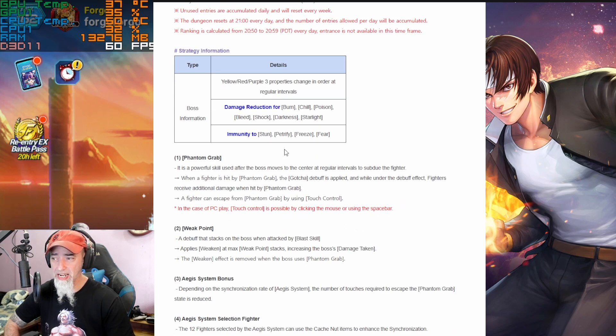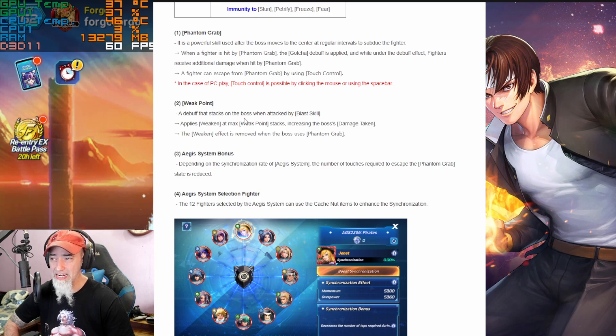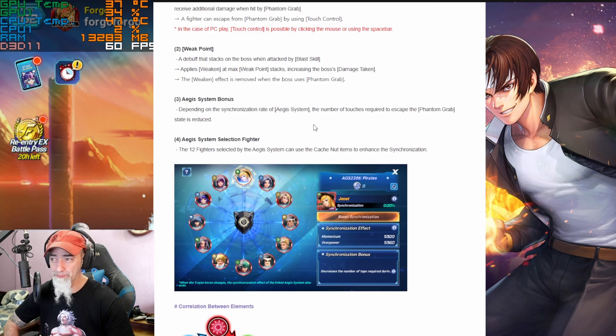Boss information: yellow, red, and purple — three properties change in regular event intervals. There's damage reduction to DOTs and immunities to stun, petrify, and freeze. The boss has a skill called Phantom Grab, used after the boss moves to the center at regular intervals. When a fighter is hit by Phantom Grab, the 'gotcha' debuff is applied, causing additional damage on subsequent hits. Fighters can escape by using touch control — on PC, click the mouse or use the spacebar. There are also weak points: a debuff that stacks on the boss when attacked by blast skills, applying 'weaken' at max stacks to increase boss damage taken. The weaken effect is removed when the boss uses Phantom Grab.